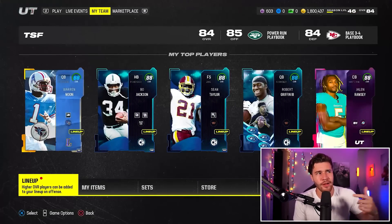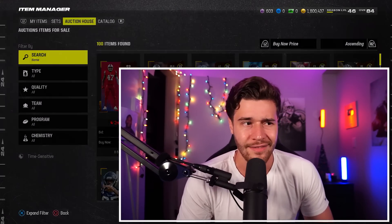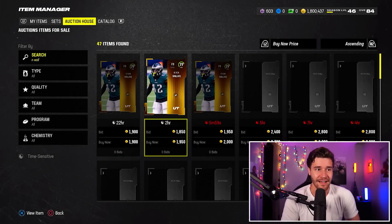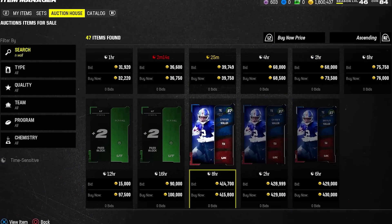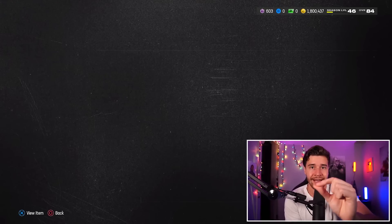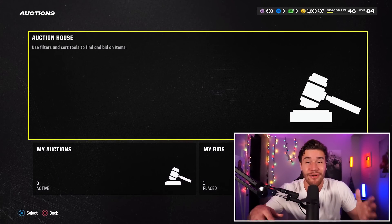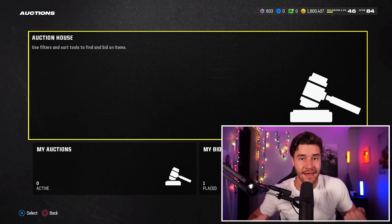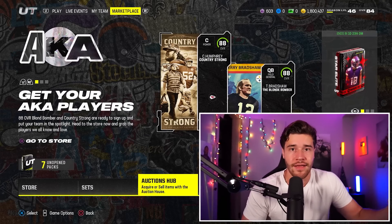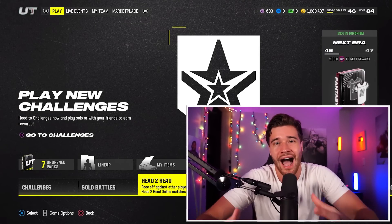If you're curious about the lineup you need for this event, I made a full video on the best lineup possible — linked in the description. The reason this event is still worth it is because Darren Waller is still selling for around 400,000 coins. If you do the math, that's about 50,000 coins per win across eight games — you won't find another event in Madden that pays that much per win. The downside is it's high risk: if you don't win the Super Bowl, you won't get much reward for your time. But if you get him, it's super worth it.